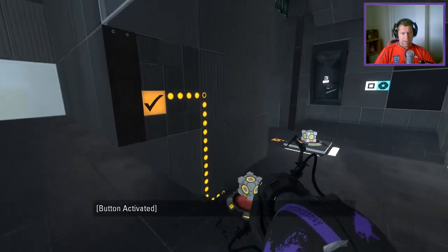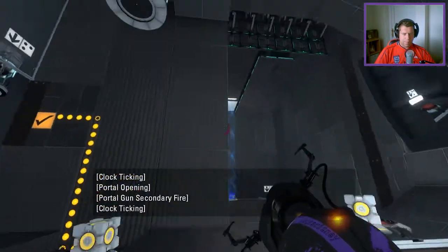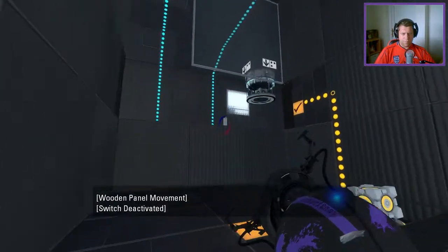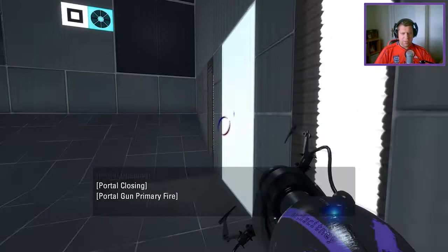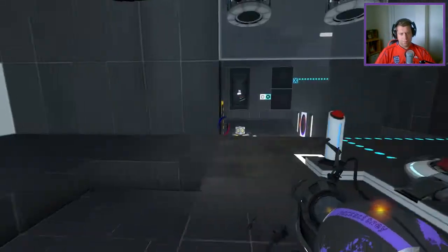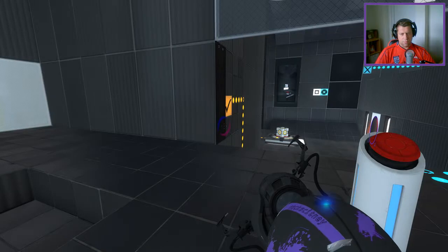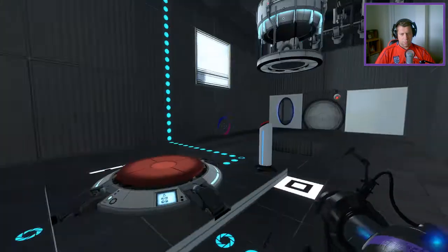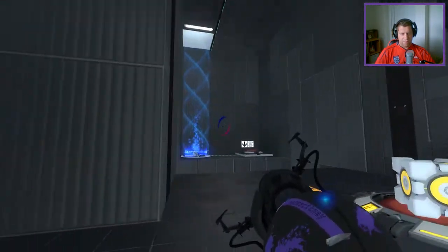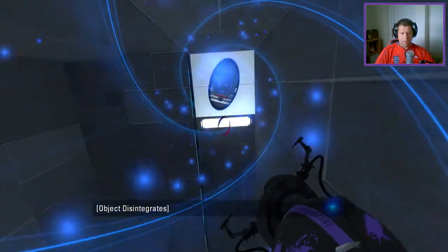How am I going to do this? That's what I need to do — I need to get up to here with a portal, basically. To do that I can sacrifice this cube; it's not a big issue. Let's do that — sacrifice the cube.